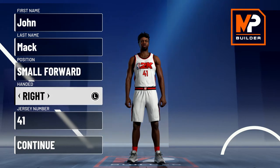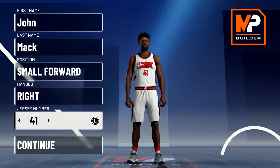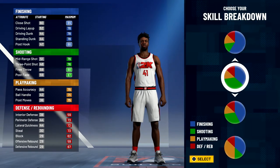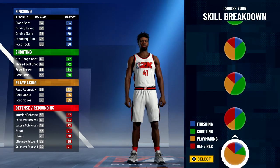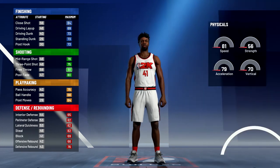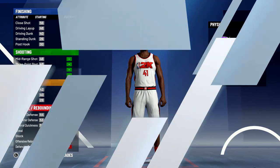Handedness doesn't matter, jersey number also doesn't matter — I just chose 41 because that's the number he wore this season at Villanova; he wore 15 last season. For the pie chart we're going to go with the green and red pie chart, and for the physical profile we're going to go with the balanced physical profile.